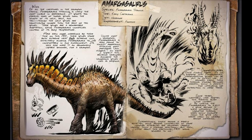Of all the creatures in the sauropod family, Amargasaurus titanicus is likely the most unique looking. It sports two parallel rows of dorsal spines down the length of its neck, back, and tail, though the neck spines are significantly longer than the back or tail spines. These spines are a remarkable adaptation giving Amargasaurus unmatched control of its body temperature, storing both extreme heat and extreme cold, allowing it to live comfortably in any environment. Unlike most sauropods, Amargasaurus is very prone to violence, attacking most predators and humans on sight.